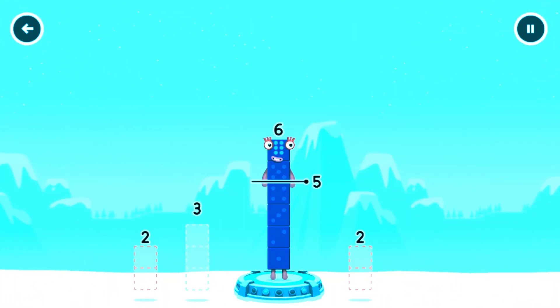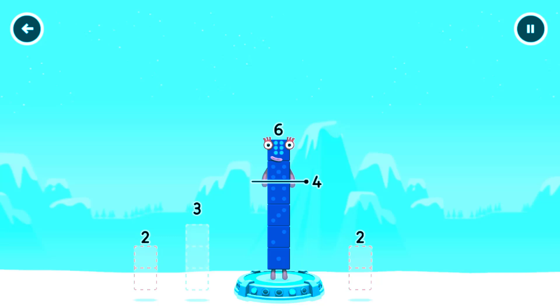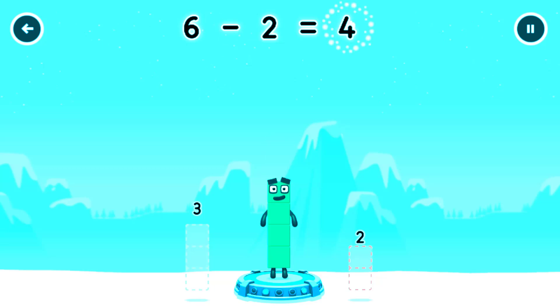Take number blocks away from six to leave four. Three, three. Have another go. Two. You got it! Six minus two equals four.